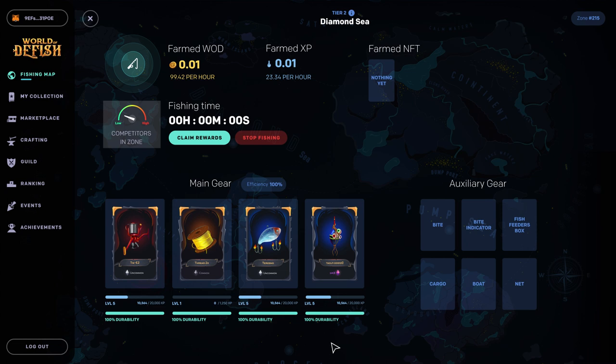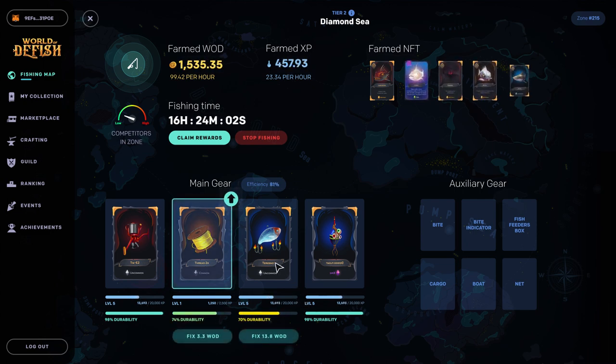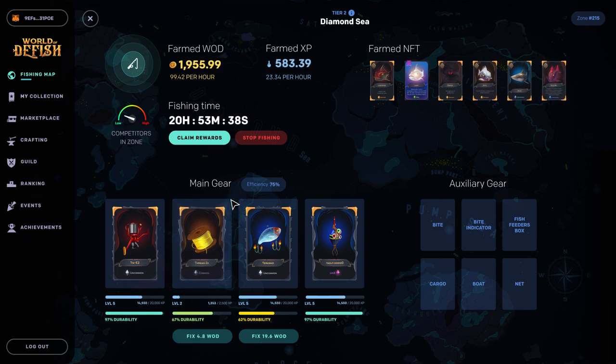The competition indicator shows how many fishermen are currently in the zone. The higher the indicator, the harder it will be to get fish. The efficiency indicator shows the general condition of all your equipment involved in the current fishing session. When your equipment has gained enough experience for the upgrade, you'll receive a notification and an upgrade indication will appear above the equipment. Once per fishing session, you can repair your equipment and fully restore efficiency.